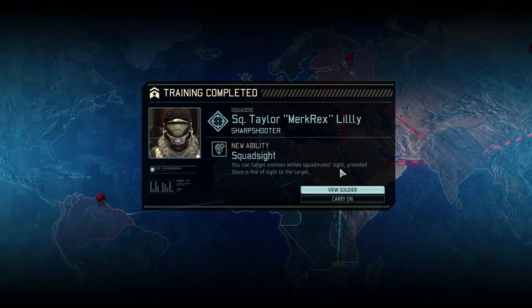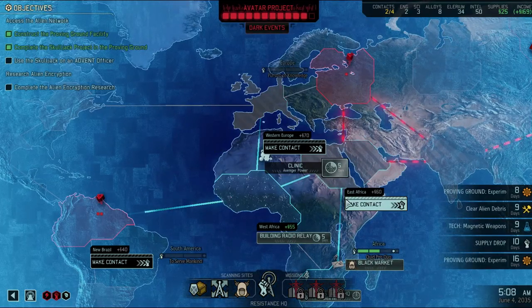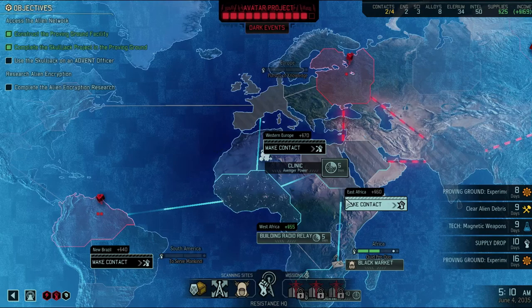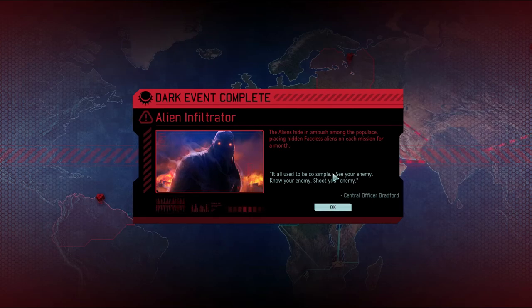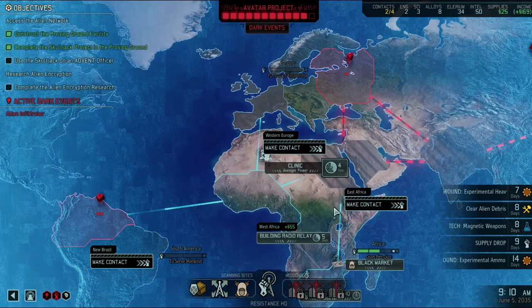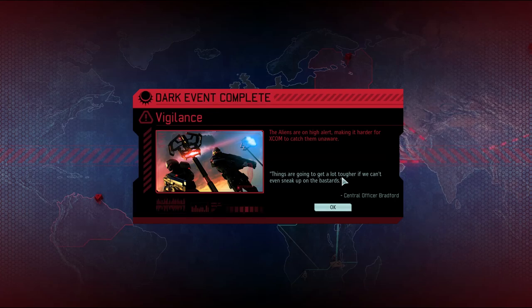We have Mercalicious Rex! And that would be our last rookie, so now everyone — we can't train him now. I was afraid of that! But it's fine! Just more Mimic Beacons! I'mma turn you into a Mimic Beacon, you fat slimy slob! Aliens on high alert, making it harder for XCOM to catch them unaware. That's one of my least-favorite ones.